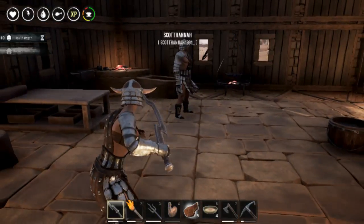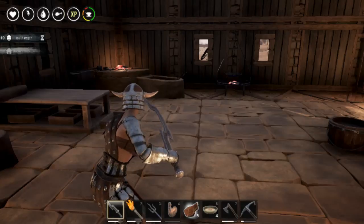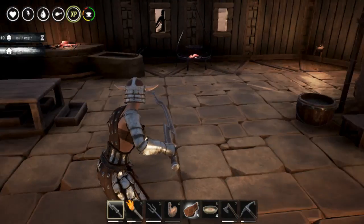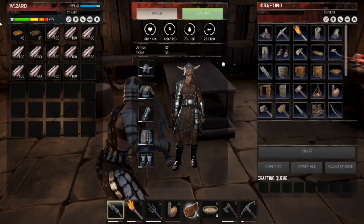Good afternoon everyone, and today we're going to be making some shaped wood for your tier 2 foundations or walls. You need a carpenter's bench, you need some wood — as you can see I have some wood in my inventory.